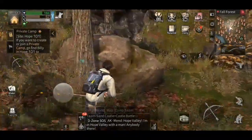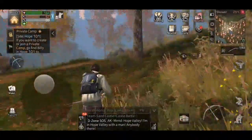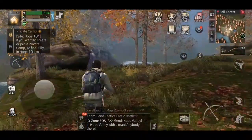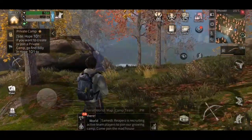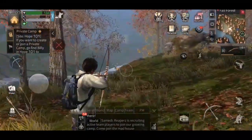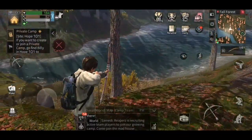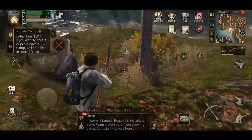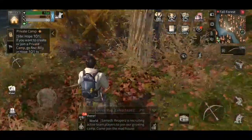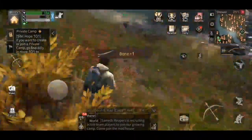He probably got to it before me, so we'll just go around and see what we can get. We need to find some animals. There's a deer, so I'm just going to concentrate real quickly and see if I can get this deer. Let's cancel that for now — oh there he is. Nice, let's quickly search him. So we're on the way, which is good.